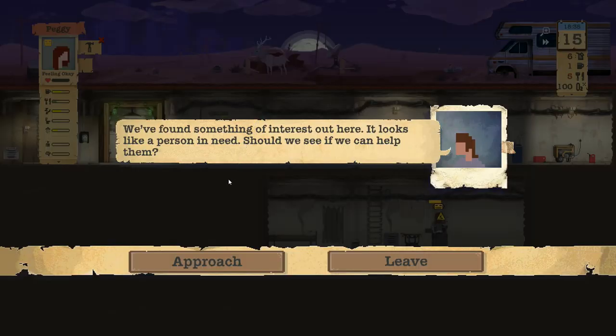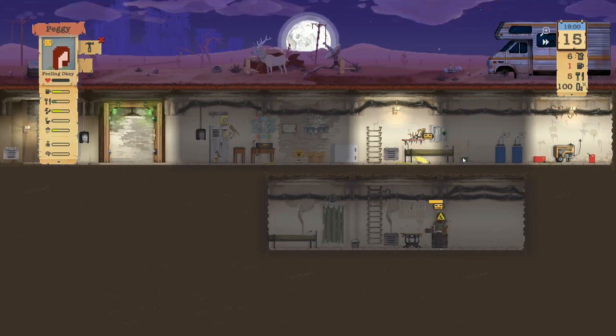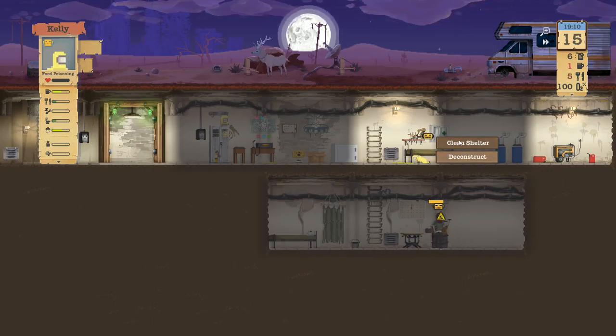Have we made it to the caravan yet? Looks like a person in need — oh this sounds so bad. What can we get out of this? They'd probably just want to join the group and we're not ready for anybody. Let's leave — I think it's the smarter move. Kelly, clean up your shelter.